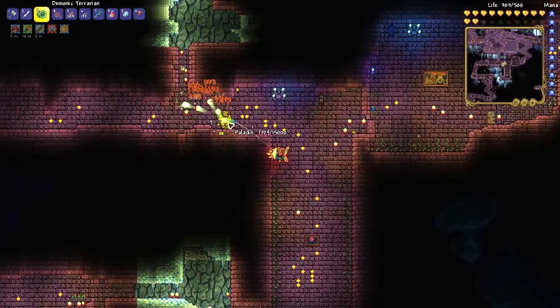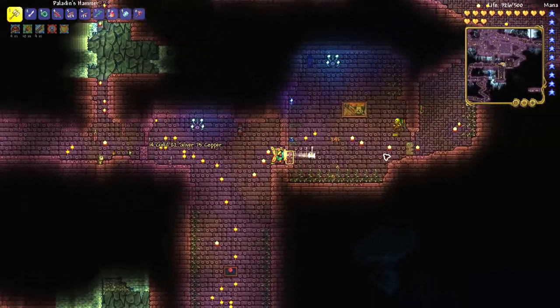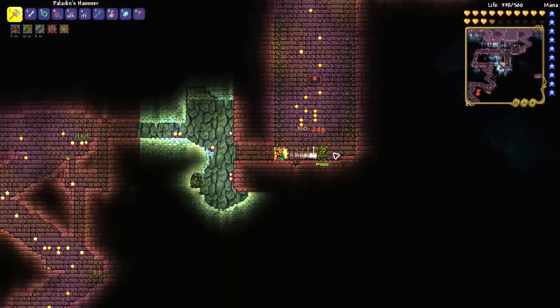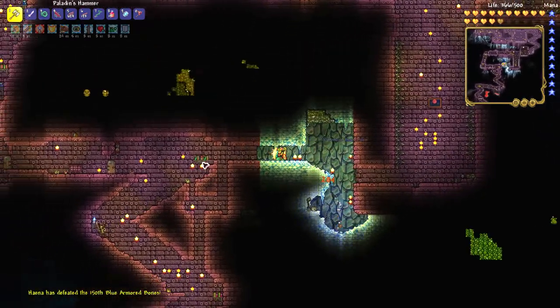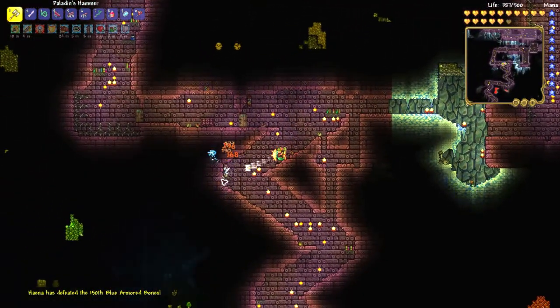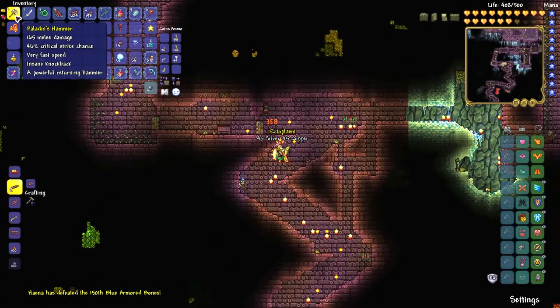So if you want the Paladin's Hammer, you first need to defeat Plantera, then you need to find a Paladin enemy, which is rare in the dungeon, and then hope that you get the Paladin's Hammer, which has a 10% drop chance in Expert or higher. So it's quite hard to achieve this item.